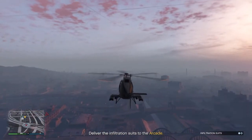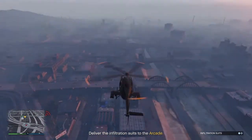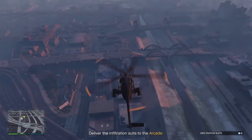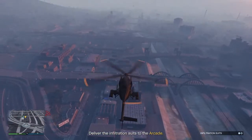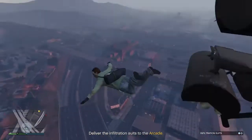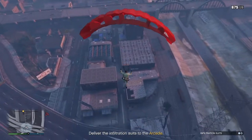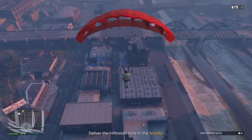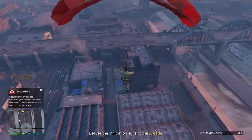Once you have one delivered and the second one on your character, you're gonna need a vehicle like a helicopter or an oppressor. As you can see down there, there's a yellow circle for the drop. What you're gonna do is parachute and try to land in that circle — or at least get as close as possible, because the closer you get to the circle the better you'll be at getting the glitch to work.